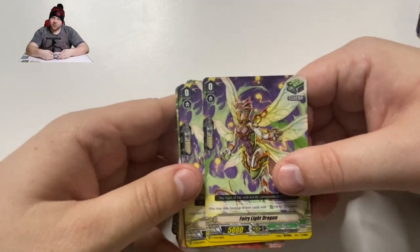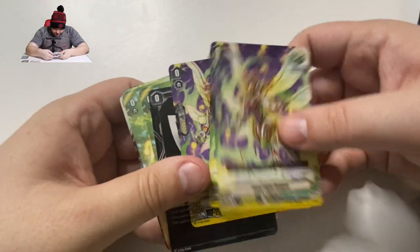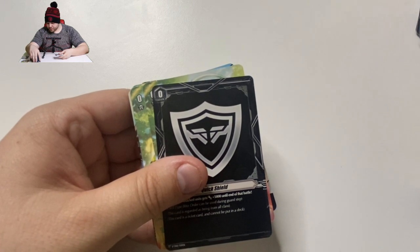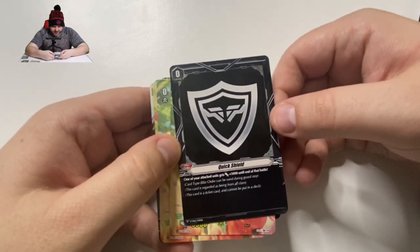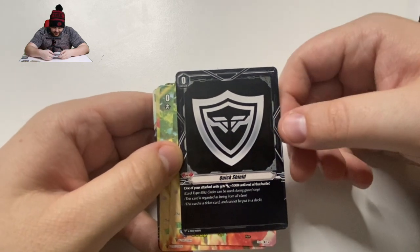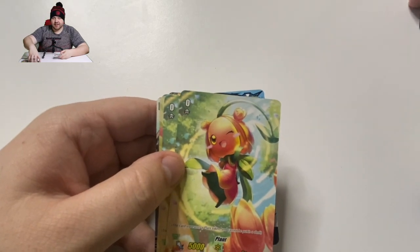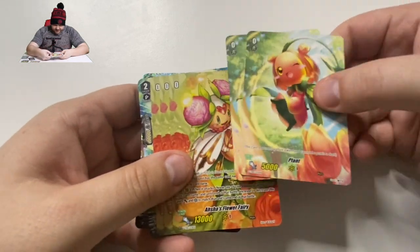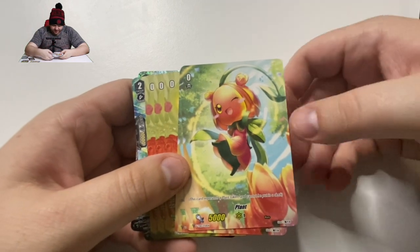Now, obviously if you get more than one of the same trial deck, you're going to have more than enough sentinels. For your heal triggers, you get 3 Fairy Light Dragon. If you didn't hear my explanation on how these shields work, do check the Alt Mile video. Essentially, Blitzers are going to be used during the guard step and can be regarded for all clans — it's a ticket card that cannot be put in a deck. If you are the second one to go, you can use it on your first turn to get an additional 5,000 to support an attack, or utilize it to help prevent your opponent from blocking with one simple card on the first turn.